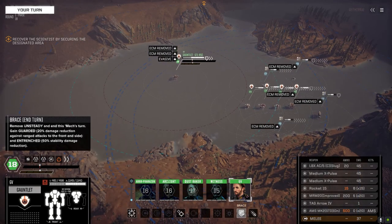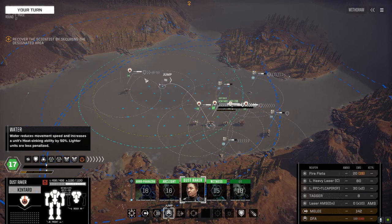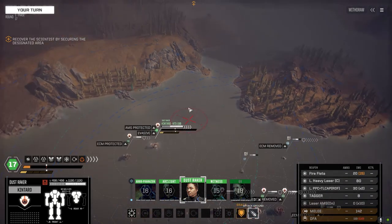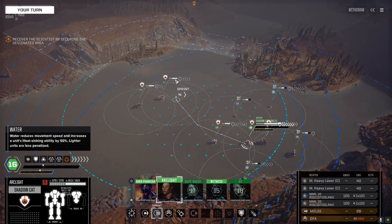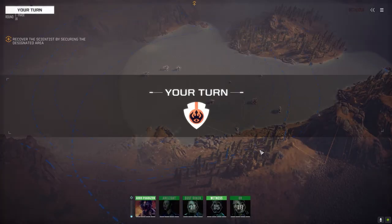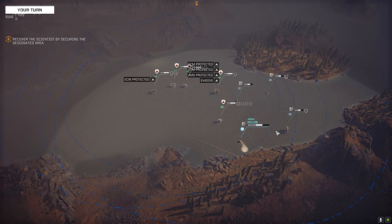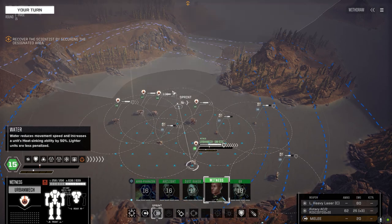Moving to position. We got a pretty good jump on this guy. I'm going to jump over here - probably shouldn't have, but we're just going to brace on turn one. We're standing in water so it'll just vent most of the heat anyway. Might as well stay braced. We never did get the core upgraded on this thing but whatever, still has pretty heavy firepower - that's all I care about. The Urbamech is about just as fast.